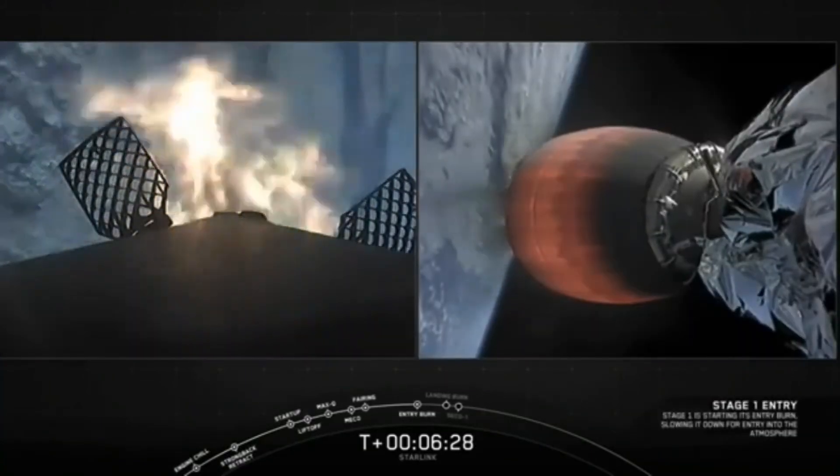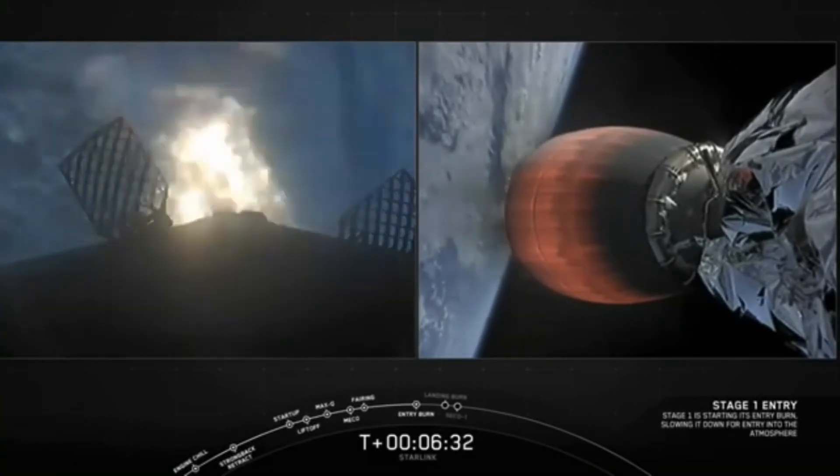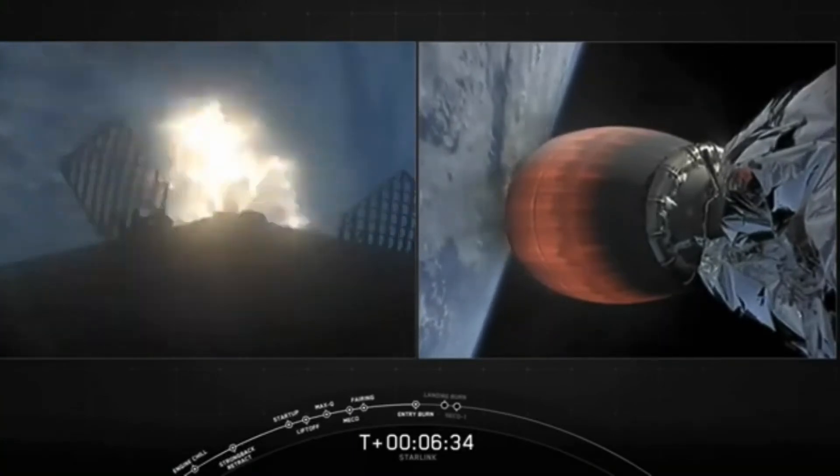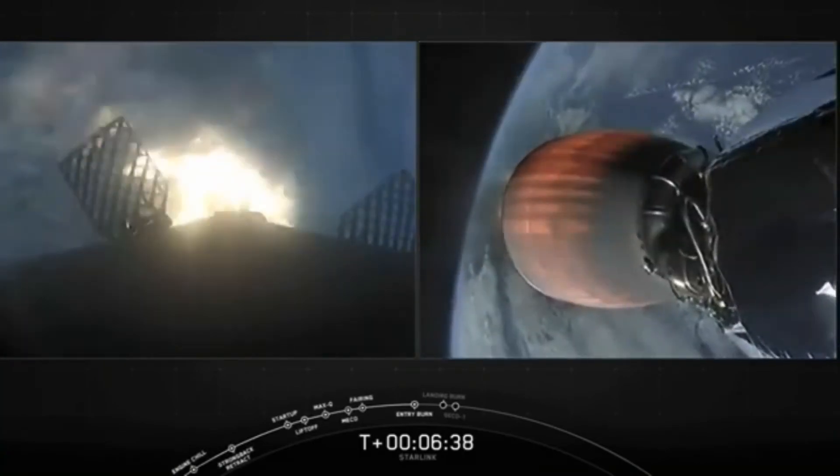Stage one FTS is saved. Three Merlin engines have relit and are now slowing the first stage down before it hits the upper parts of the Earth's atmosphere. A few more seconds left on this burn.